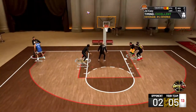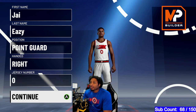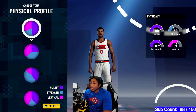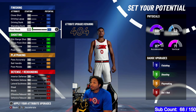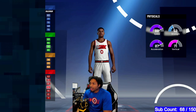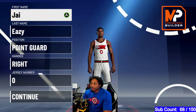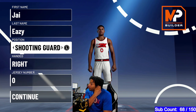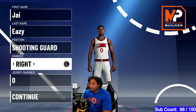All right, so if y'all didn't know, when you make these builds, especially if you're going to be playing off guard, you want to make it as a two guard — a shooting guard. If you make it as a point guard, you're going to get 404 points. You will get different badges like Dimer and Floor General, so if you want those badges, make them a point guard. If you don't want those badges and feel like having the points are more important, make them a shooting guard.